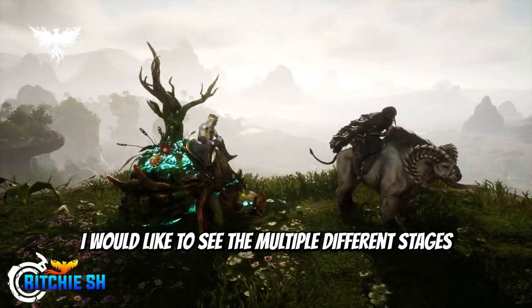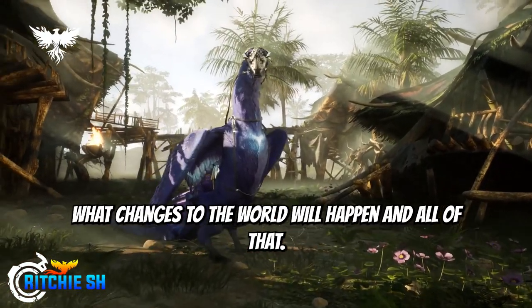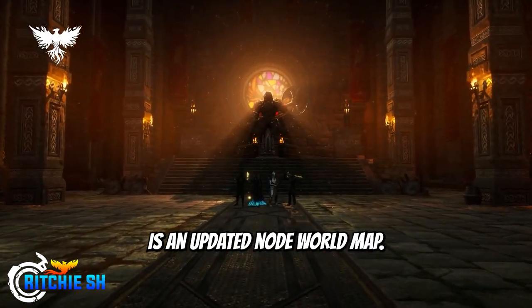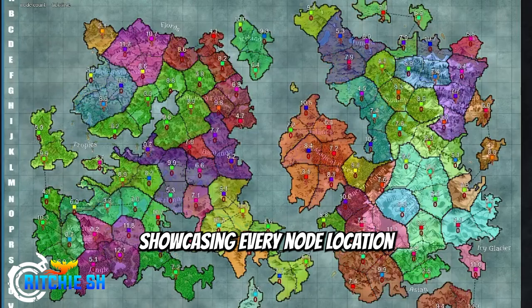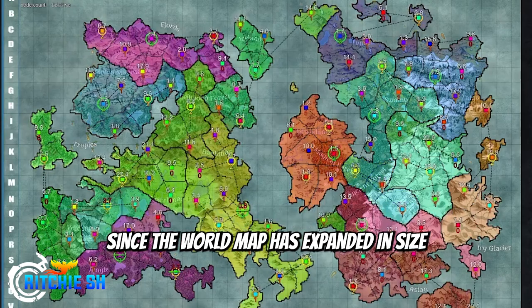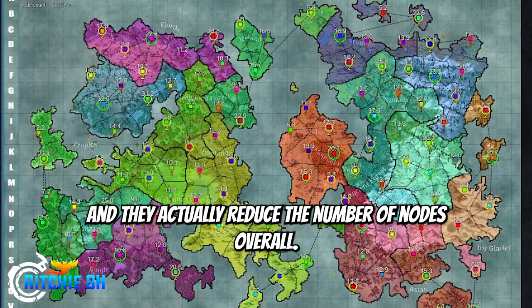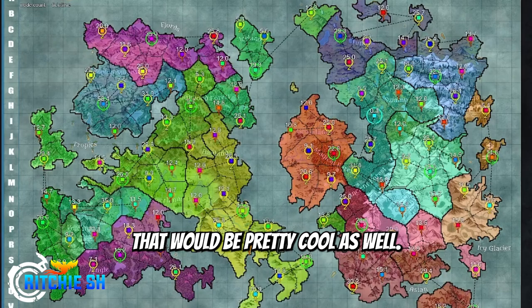I'd like to see the multiple different stages so we can see how they change, how they differentiate from each other, what changes to the world would happen, and all of that. The second thing I'd like to see is an updated node world map. We had a node map showcasing every node location previously with the old world map — that's probably a couple years old now and is very outdated since the world map has expanded in size, added a new zone, and they actually reduced the number of nodes overall. Seeing an updated world map on that would be pretty cool.